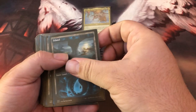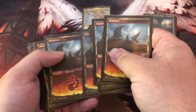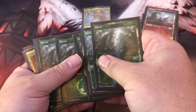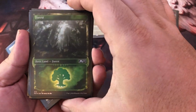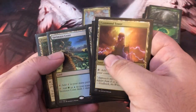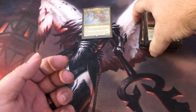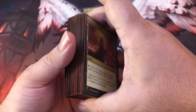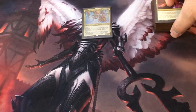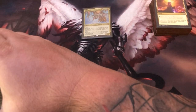I have 36 lands in this deck: ten islands, ten mountains, eight forests, a Command Tower, Terramorphic Expanse, Reliquary Tower, Myriad Landscape, Exotic Orchard, and Breeding Pool. Obviously there are some better specialty lands I could be playing — some I have, some I just don't want to spend the money on. You really don't need them, but they help; there's a reason they're expensive.